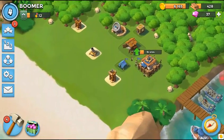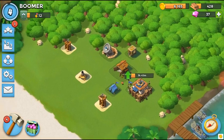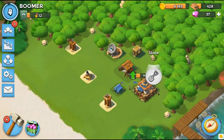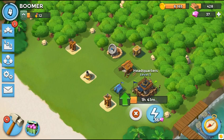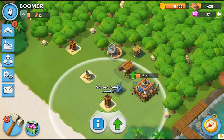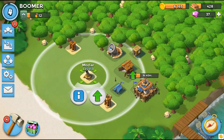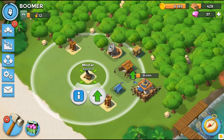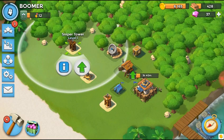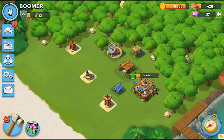I'll tell you what this game is. You start out with this area — I actually broke down some trees earlier. This is a sniper tower. That there is a mortar, so it'll shoot enemies that come by. And with a bomb, this is another sniper tower that has a longer range. I'm pretty sure it's a level two.